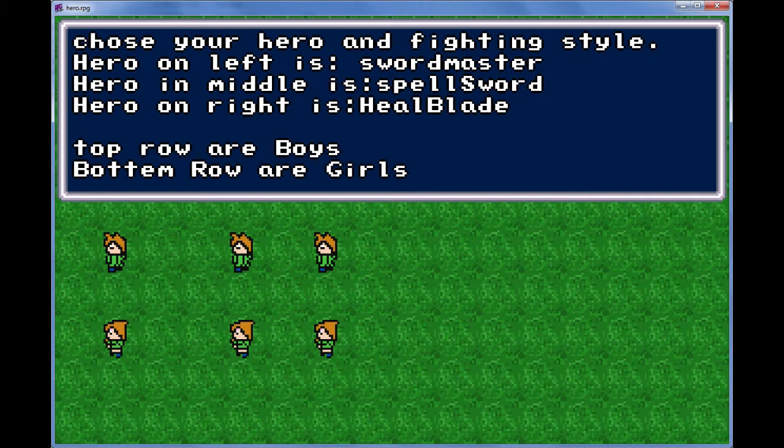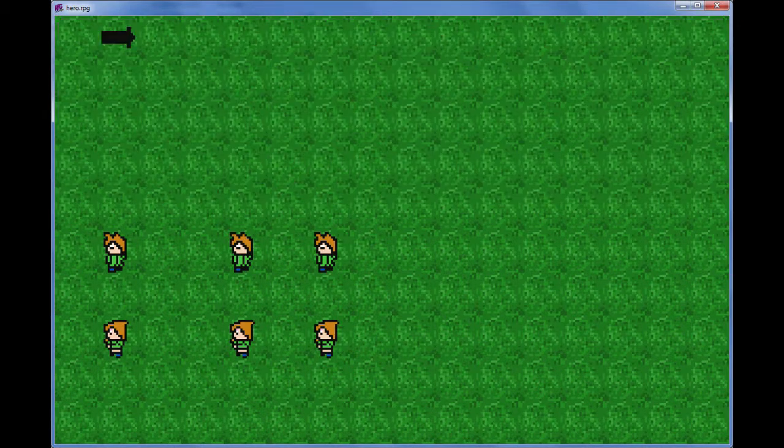So choose your Hero and fighting style. Hero on the left is Sword Master, here in the middle is Spell Sword, here on the right is Heel Blade. Top row are boys, bottom row are girls. I'm fine with Sword Master.